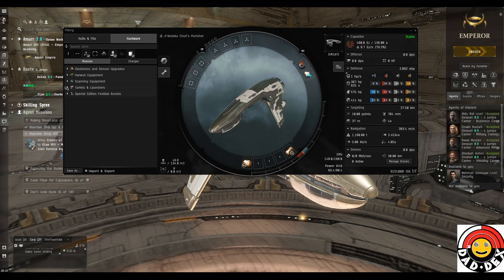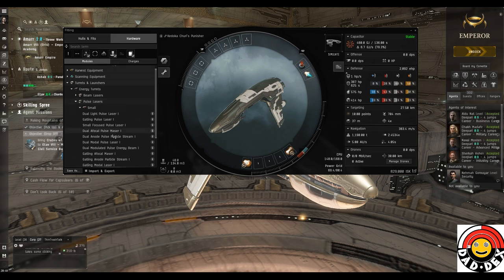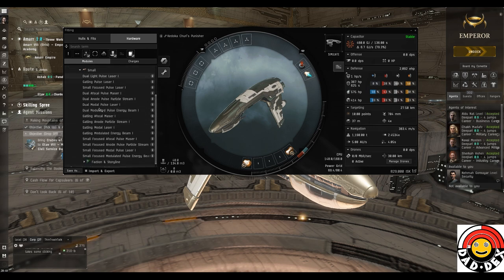Let's start with the guns - always a good place to start. Under turrets and launchers, filtered for what we can use, we're looking at pulse lasers. There are lots of different ones - basically three different types of pulse laser and five variants of each. As you go down the list, to generalize: they use more power and CPU to fit, take more power to run, but provide more damage and more range. We'll look at this more specifically in dedicated videos.